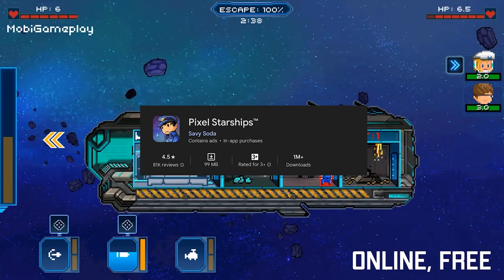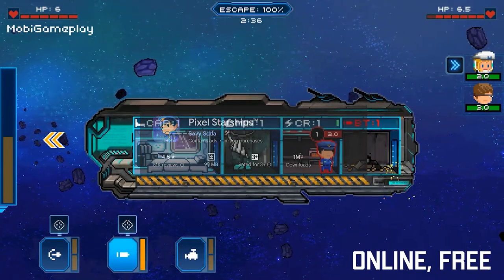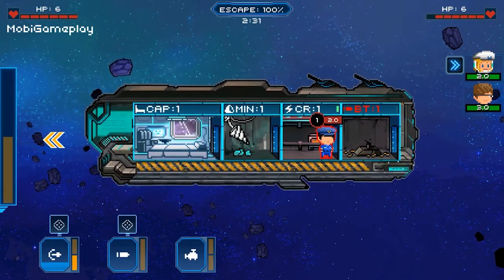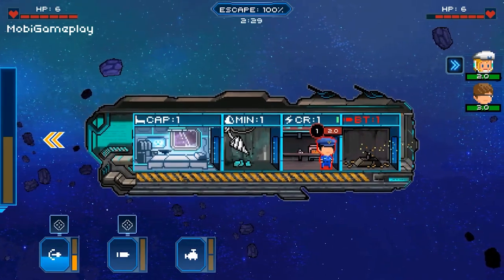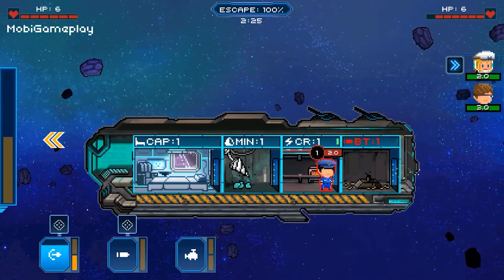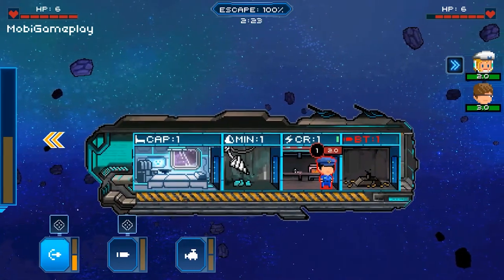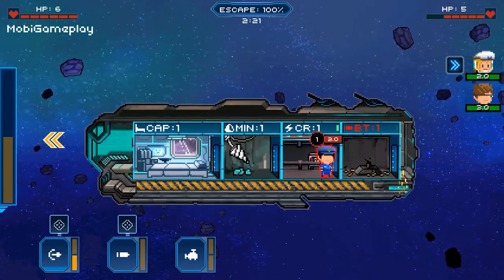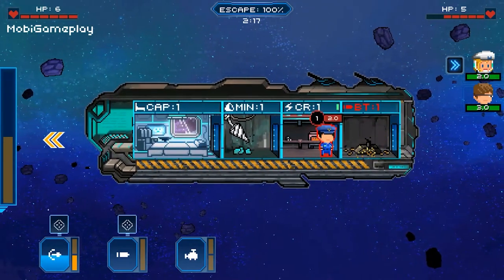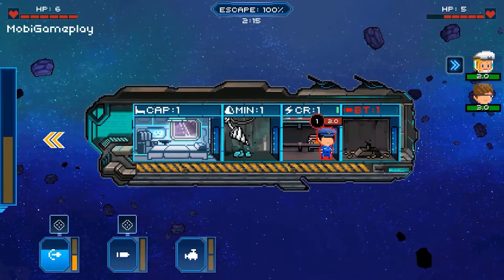Pixel Starships combines strategic planning with pixelated charm to create a unique and engaging gameplay experience. Players design and customize their own starships, recruiting crew members with different abilities to man various stations on board. From navigating asteroid fields to engaging in epic space battles, Pixel Starships offers a diverse range of challenges that will test players' tactical skills and creativity.